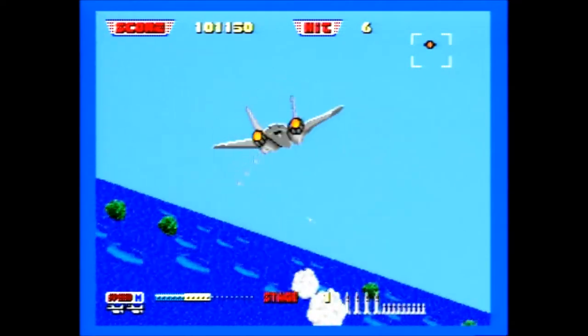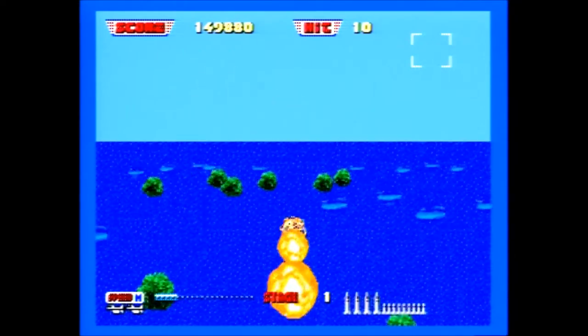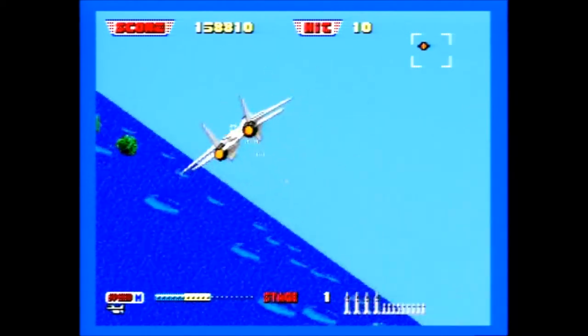Afterburner 2 is an arcade style action game for one player only. In the options screen you can choose your level of difficulty from easy, normal, or hard, choose which of the three buttons will make you go faster, go slower, or fire a missile, and choose if you want up on the d-pad to make you go up or down.